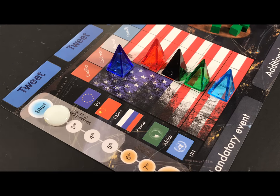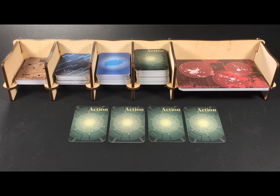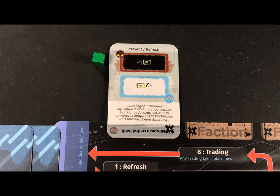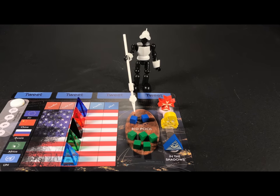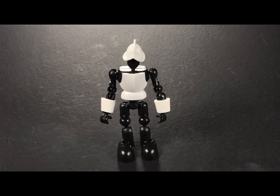Now it is the start of a new round. Advance the round marker one space and start the refresh phase again. Draw four action cards up to the hand limit of eight, and you may pay the cost to refresh any factions from your own supply. Once paid, turn the faction cards back around to show they can be used again. The resources from the bidding pool stay there from round to round. Play the next round just as before, following all phases in order until the final round.